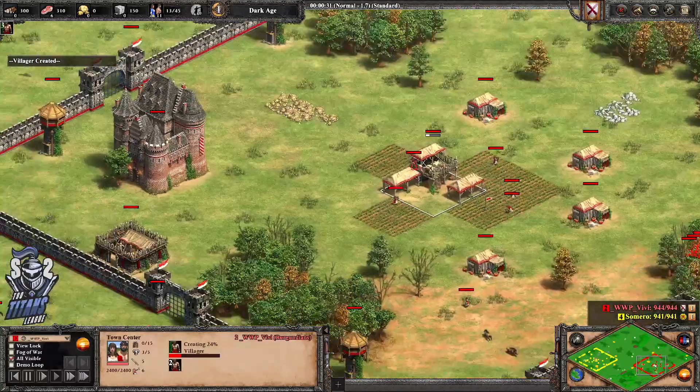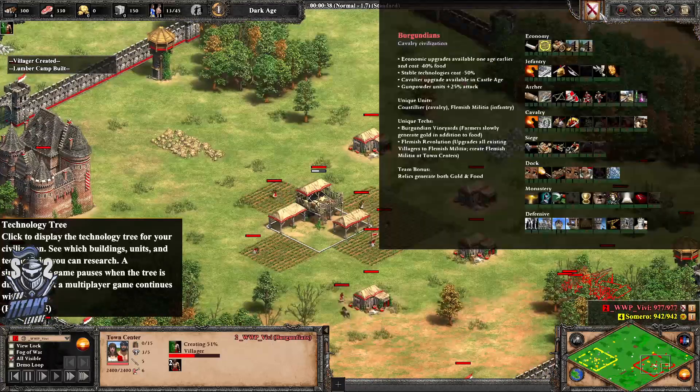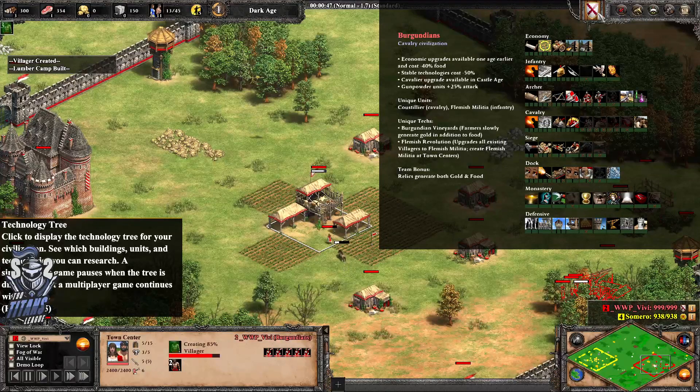We've got Vivi here spawning in the red trunks on Burgundians. Nice cavalry civ — eco techs available an age earlier as well, and chief of stables techs.